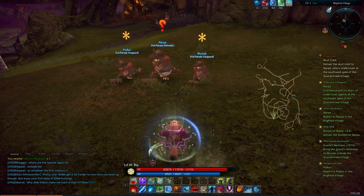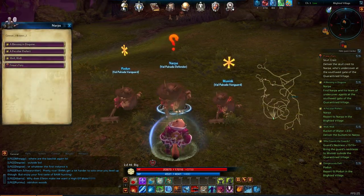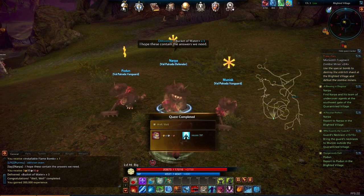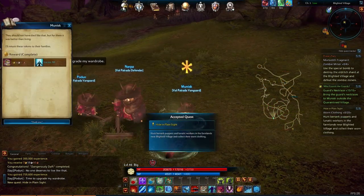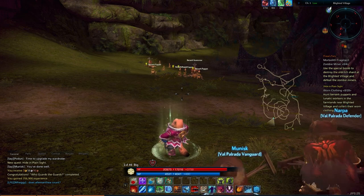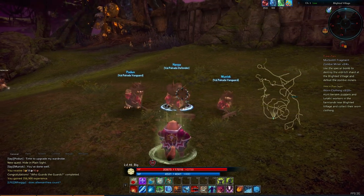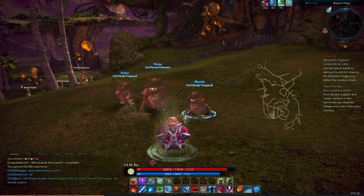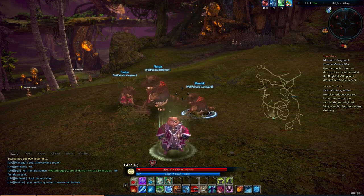Well, hello — fellow otter things, or raccoons, or whatever you are. Narpa. Freya's Fury — destroy a stone. Thank you. New quest. Gather worn clothing and go get Morbolith fragments — definitely something to do. But due to the fact that we are just about out of time here, I'm gonna go ahead and call it an episode. So thank you guys for watching, I look forward to seeing you next time. We'll continue to hunt Morbolith fragments and worn clothing then. Thank you guys for watching — I'll see you tomorrow. Bye.